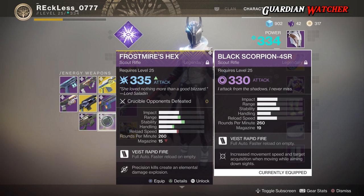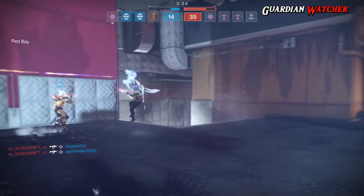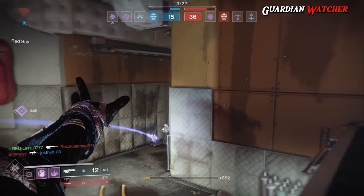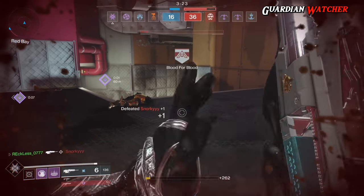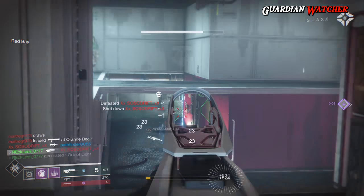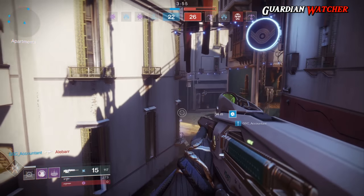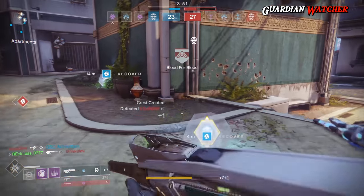With all the on-paper stuff out of the way, the question remains: is the Frostmire's Hex any good? In PvP, I would say it is an amazing scout rifle to use — I had way more fun than I expected. This was, of course, after I noticed the gun was a full-auto scout rifle. Hashtag: check your perks first. This weapon is pretty good even with body shots, but you definitely want to hit your headshots, as that's the fastest way to get a kill.